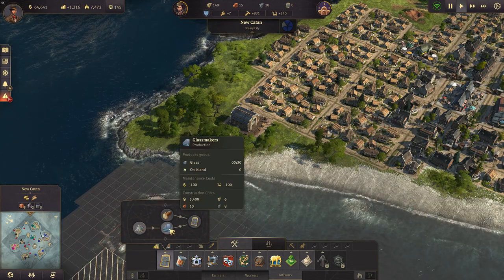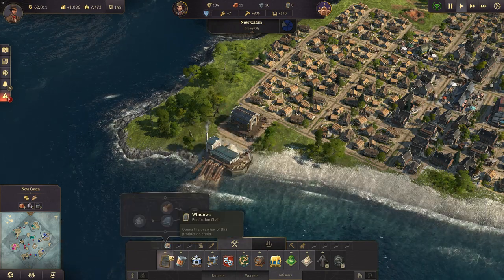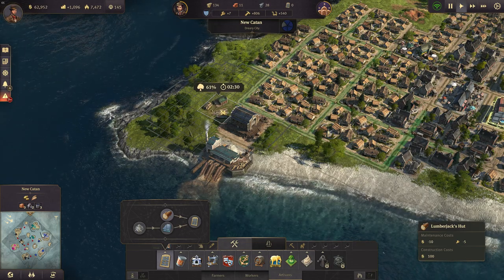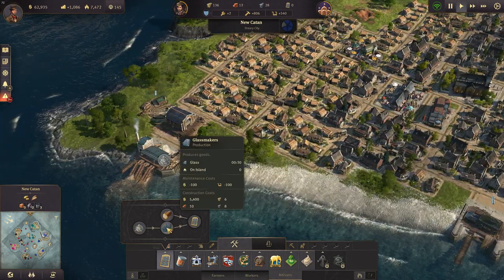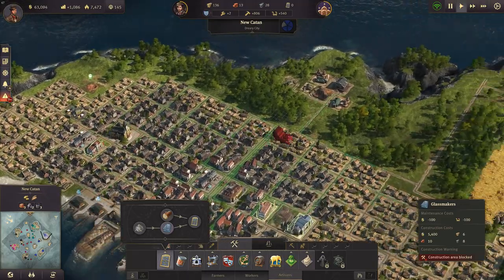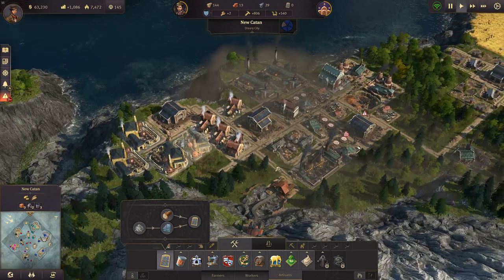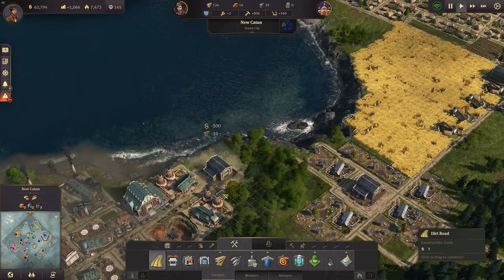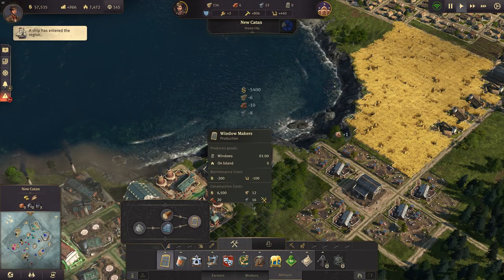For window production we need a sand mine producing every 30 seconds. Let's get a sand mine for that. We also need another lumberjack hut, and it doesn't need to be at 100% efficiency since we don't need that much wood and already have a lot in our store. And a glass maker — the glass maker is for the windows. Let's find a suitable spot. I'm going to add another warehouse here, and there we can have the glass maker and the window maker.